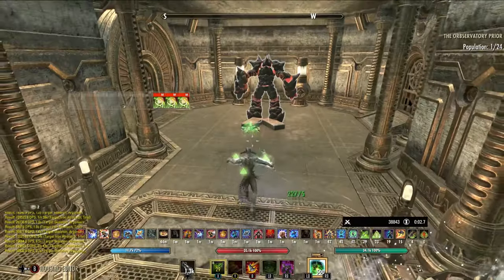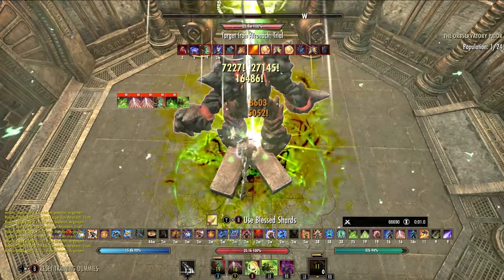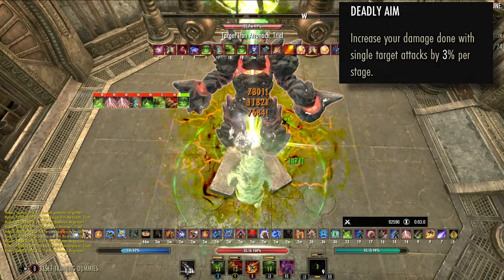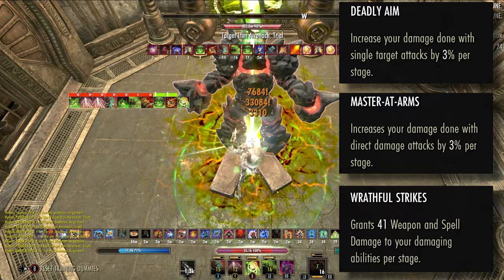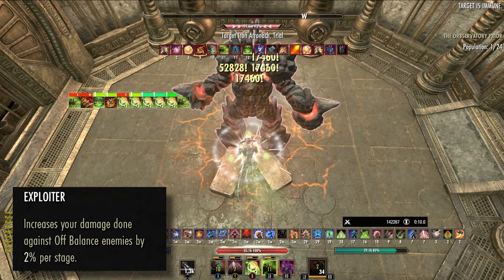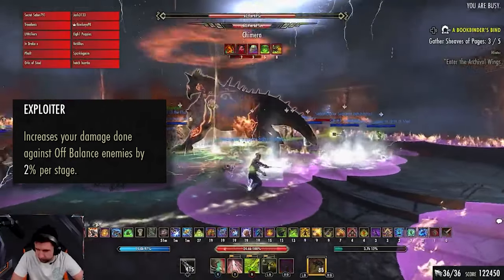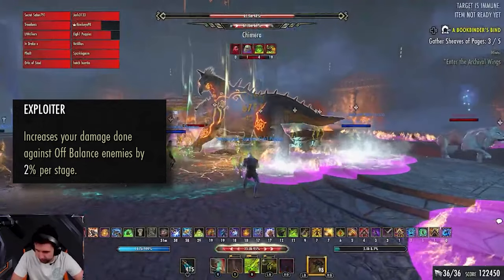For our Champion Points, this gets a little tricky since the Arcanist has two primary setups. For our dummy setup with Rune Blades, we will opt to run Deadly Aim, Master at Arms, Wrathful Strikes, and Exploiter. Exploiter provides the strongest damage increase out of any CP option, but has some tough conditions to make it worthwhile. Keeping the highest possible uptime on Exploiter isn't always the best way to use it.